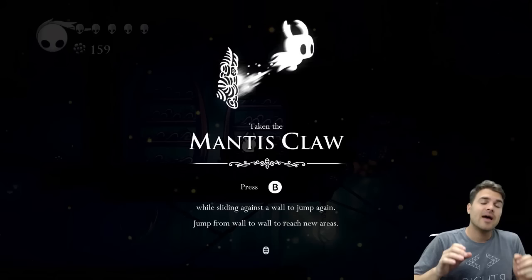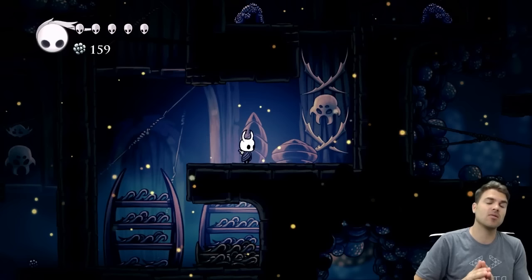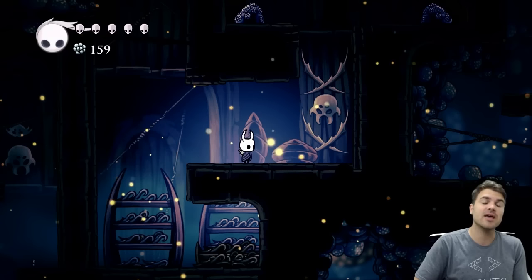And just like that we found the Mantis Claw! What this is gonna do is it's gonna allow us to wall jump up different areas and it's gonna make the game so much easier and allow you so much more access to a lot of different places. This is a really cool ability.